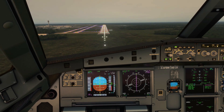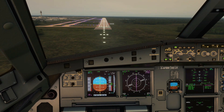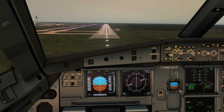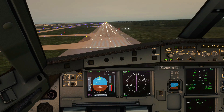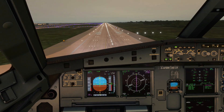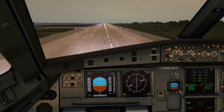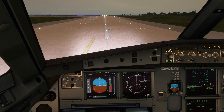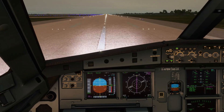Right now it's slightly high so we're going to correct it to make sure we're two reds, two whites — and we're back on glide. Around 23 feet we're going to pull the thrust to idle, let it flare from there, making sure the main wheels come down before the nose. Touchdown — then full reverse thrust, reverse green decel, spoilers are already deployed, and we're decelerating.